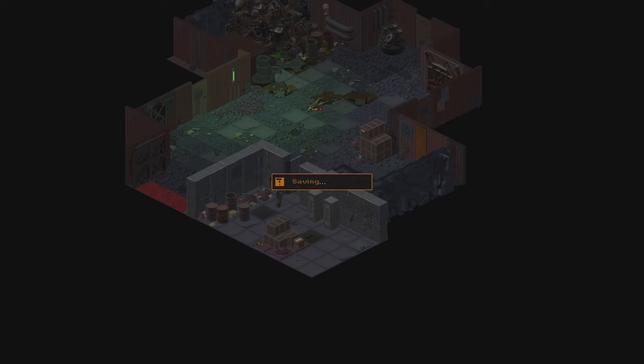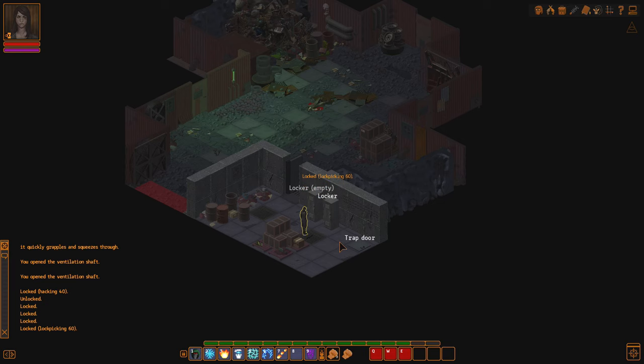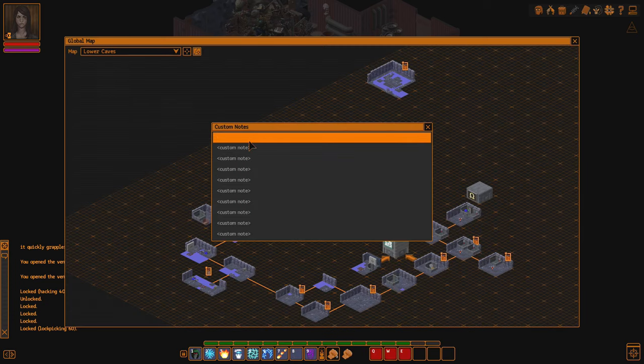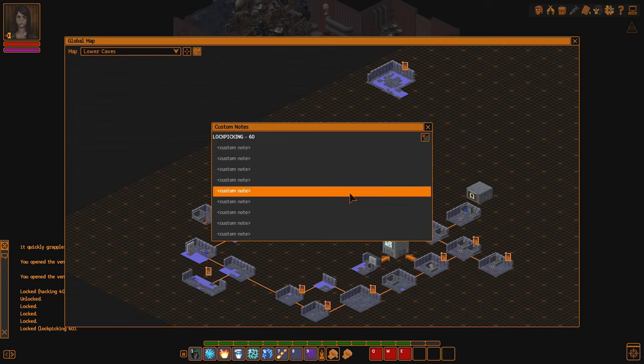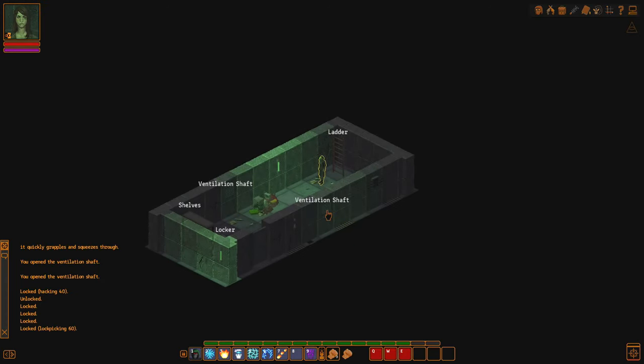We're definitely not going to die immediately. I mean, we are. I don't see anything. Lockpicking 60. Sounds like I'm changing that one. Right there — and a trapdoor. I wonder if we're going to find a key for that — for the locker, I mean. Got a ventilation shaft, a few of them.